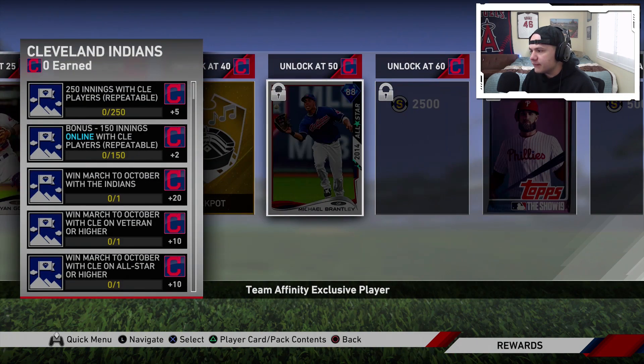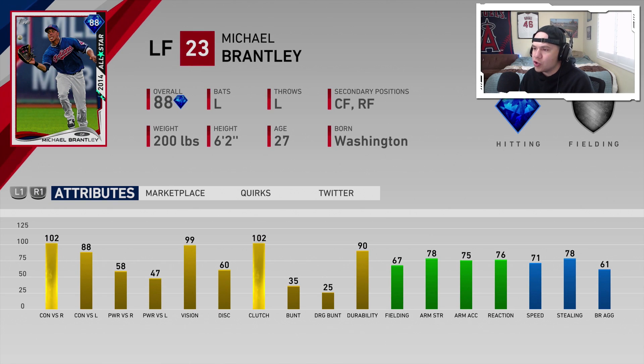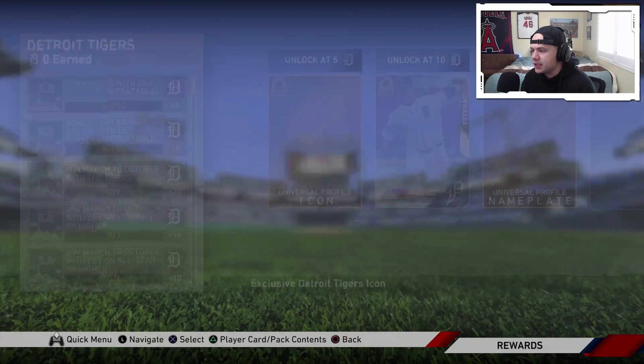The Cleveland Indians is going to give us an 88 overall all-star Michael Brantley. 102, 88 contact. 58, 47 power. 78 arm strength. 71 speed with 78 stealing. A pretty solid outfield guy right here — can definitely play the corners.